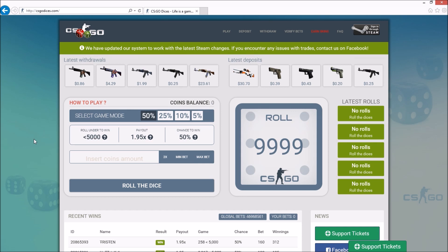There are no other people who you play with, so it's not like a jackpot site. It is all based on coins and pretty much you just bet coins against the house on four different types of game modes: 50, 25, 10, and 5%. Then pretty much you just get credits back and then you're able to cash out and withdraw skins.